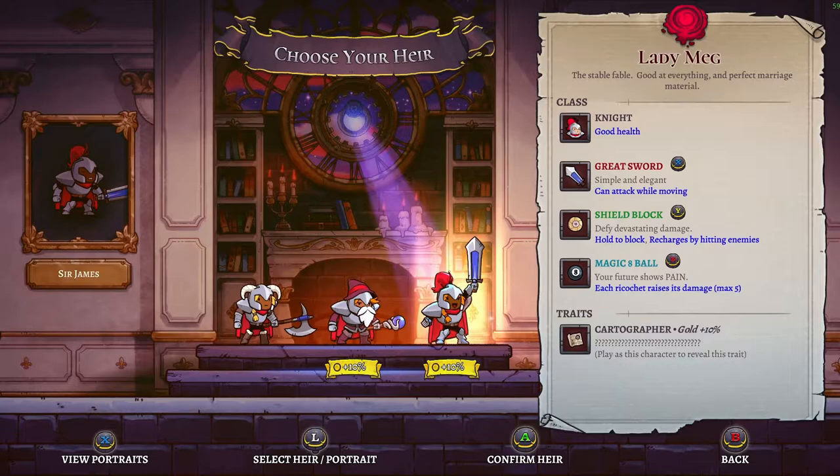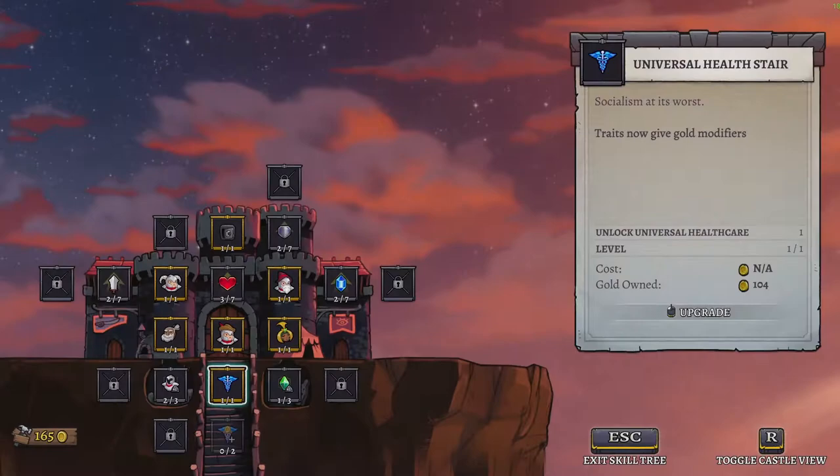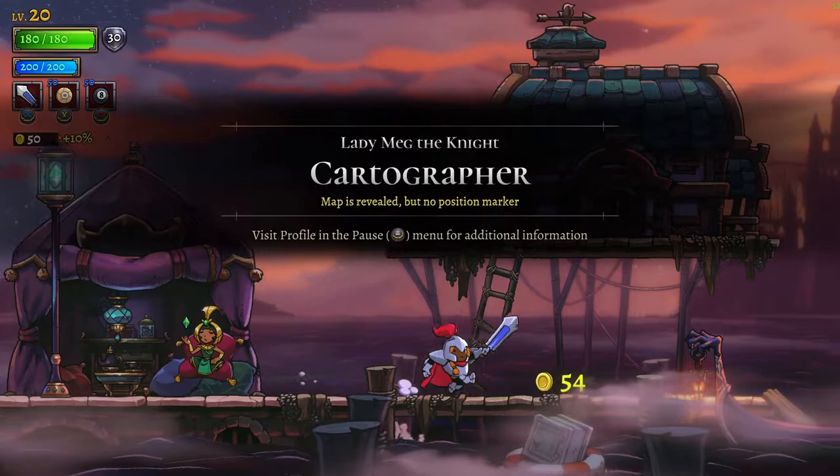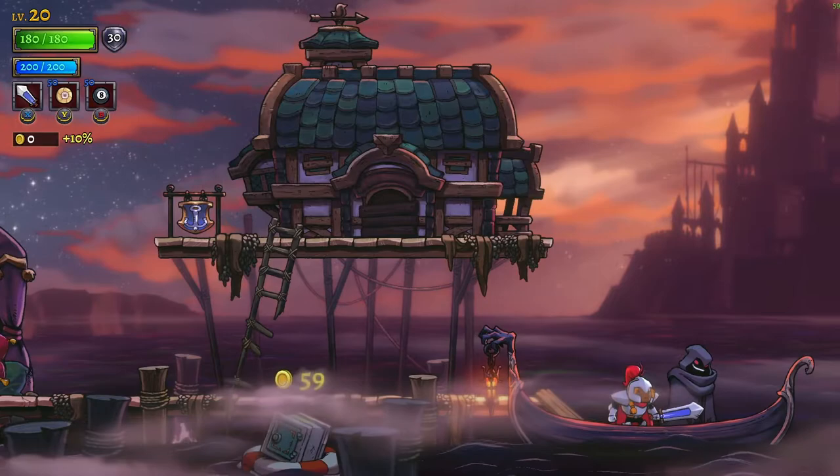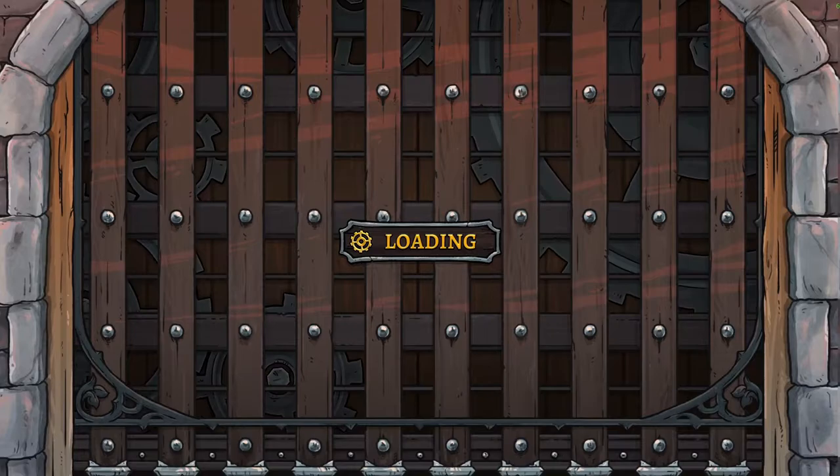Cartographer. What does this mean? I think it means he has no map. He has a sword, he has a magic ball. 'Your future shows pain.' And he has good health — I like this a lot! Let's try it. An ability to heal ourselves would be game-breaking. We need to find this rune somehow and we need to learn to dash. But having a lot of health is a great start, I think.